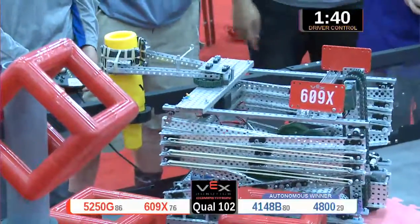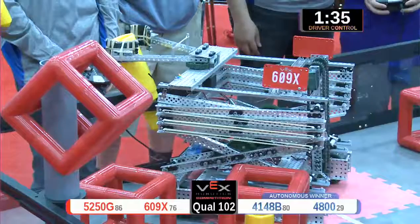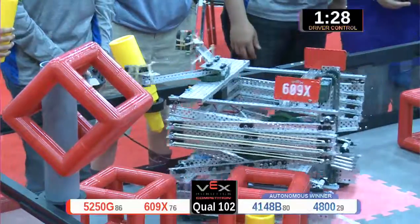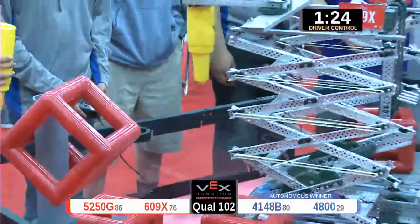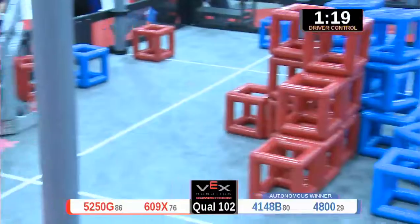Ten point bonus for the six point autonomous score — 16 points scored in the first 15 seconds by that blue alliance. Great job! And up they go, they've got the sky rise peg lining it up with the hole, almost got it and it's good. That's a four point score for the blue alliance. They're gonna make another — looks like they've got their rhythm now, processing the stack.